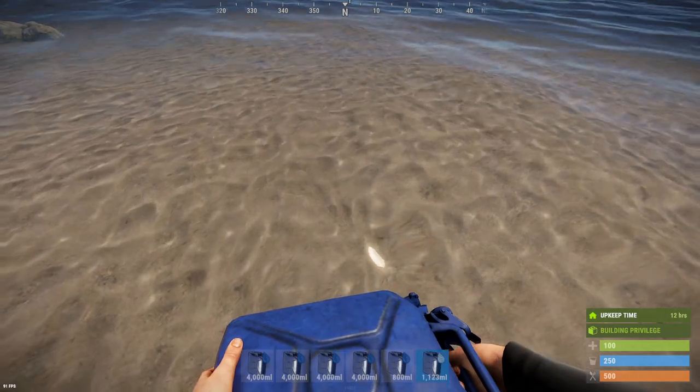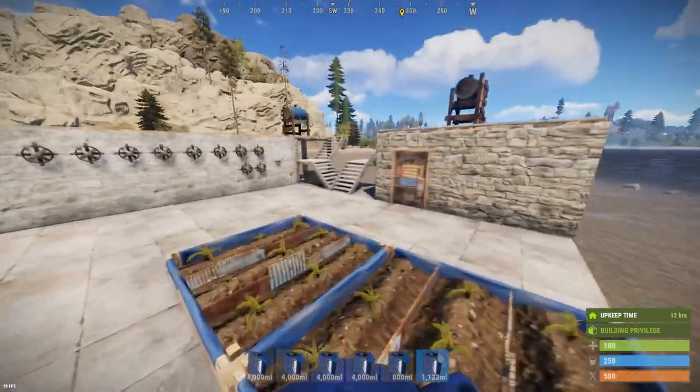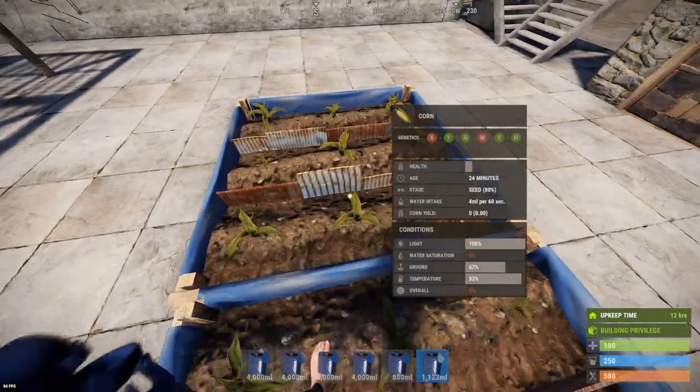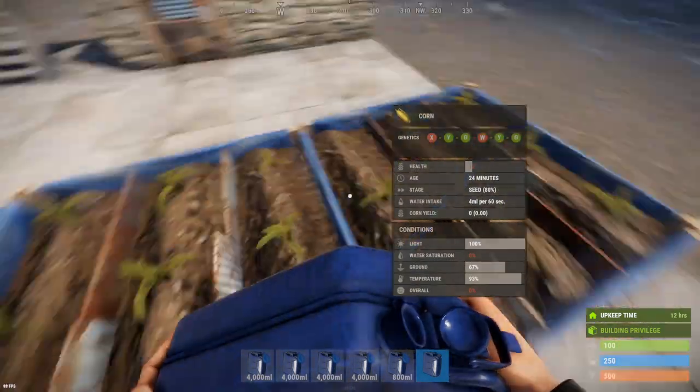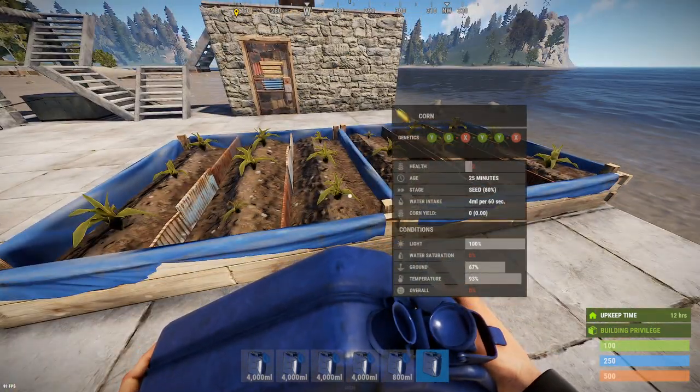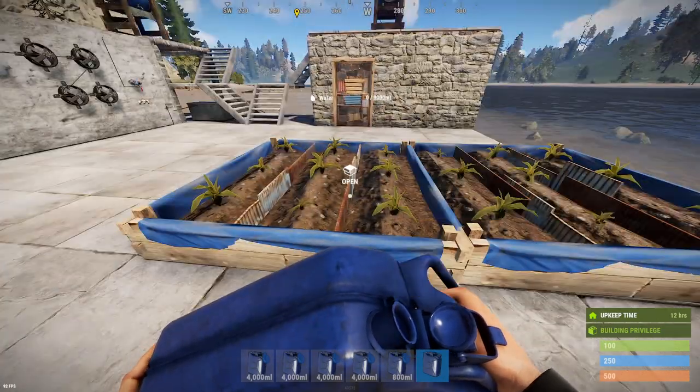I'll grab some salt water and show you. If I try to throw the salt water on here, the planters still remain at zero. So effectively, the planters can only accept fresh water — that means you can't water your crops with salt water.